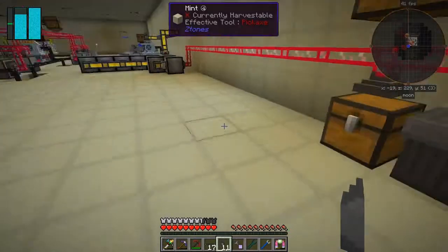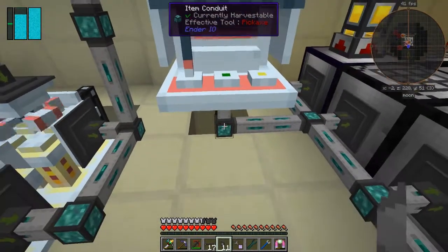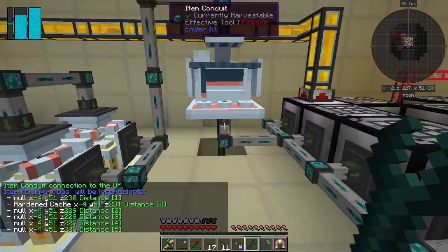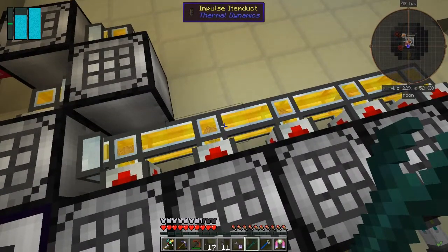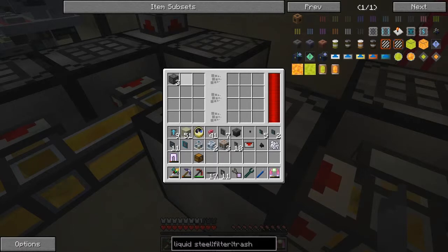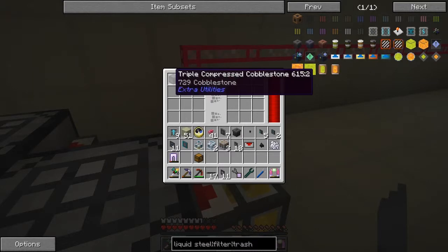Now if I go upstairs again everything's actually been cleared out — it's updated. This is the finished cobblestone compression setup. What Zero Life said is the only thing fast enough is item conduits, and this one here has 15 upgrades which basically does a max-speed stack at a time. As you can see, compressed cobblestone is coming out at a reasonably fast rate, and this is producing double-compressed cobblestone — about one per second or maybe more. That's the triple compressed cobblestone — probably every 10 seconds we'll get one of those.